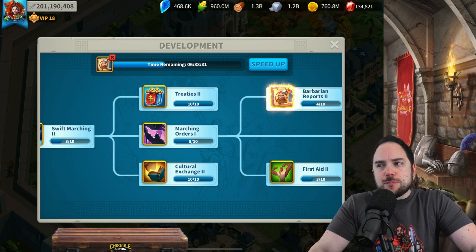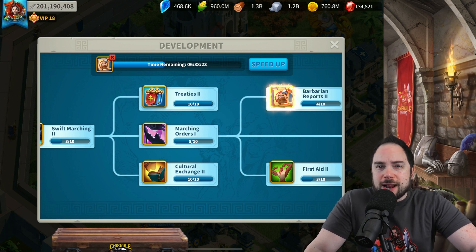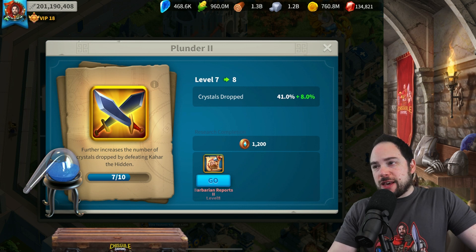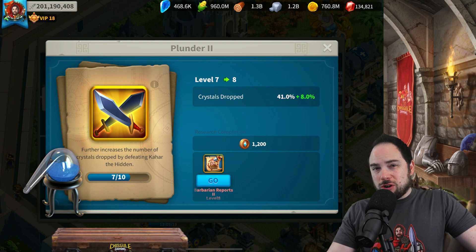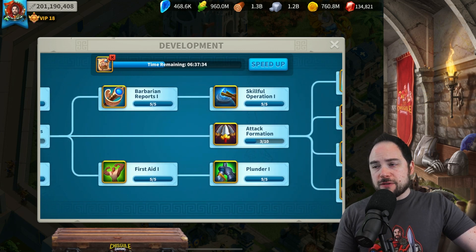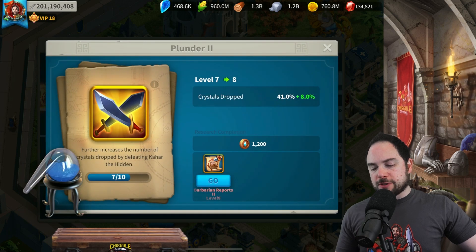That's maybe beyond the point where I'll get a full return on investment before pass 5 opens and I'm doing my first round of fighting, but I'm trying it out this KVK. The next economic technology I can wholeheartedly recommend is Plunder 1 and 2. This gives you more crystals when you defeat Cahars, which has a really solid return on investment over the course of KVK. I went and maxed the first tier of Plunder to 5 out of 5 — that did require First Aid and perhaps Larger Camps at 3 out of 5. I also took Plunder 2 all the way to 7.